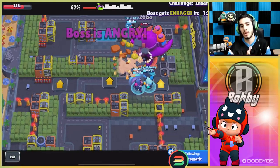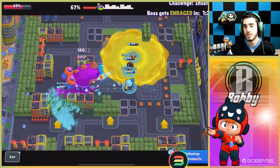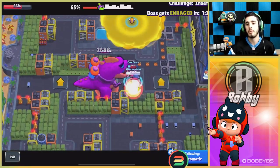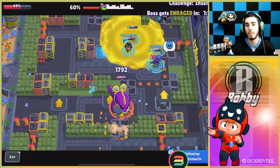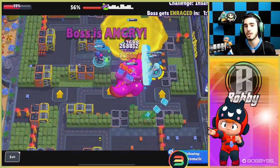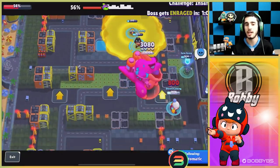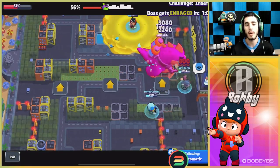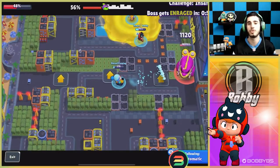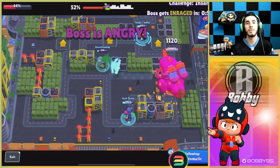The only issue is B's super is useless in this mode — it literally doesn't affect the robot at all — and the gadget is fairly useless too. This mode isn't all about damage; staying alive is 50% of it, and B's survival factor isn't great. That's why B is number 6. The OP part is you really don't have to aim at all. I'd use the second star power — the shield — since you won't miss shots anyway.